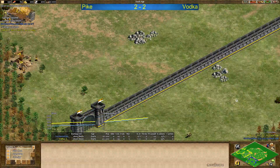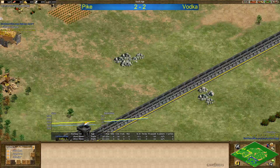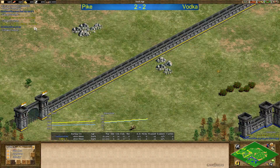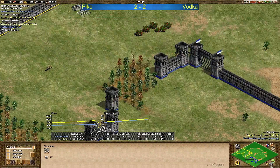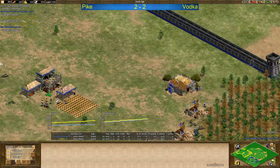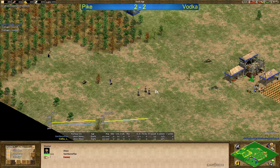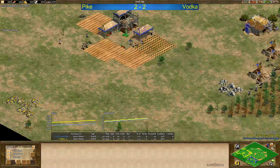On the left hand side of the map we have Pike against Vodka. Looking at Vodka's map — five TCs are up and the players are talking a little bit, not sure if they're friends or just playing psychological games. Pike sending villagers back instead of getting a second TC — interesting.